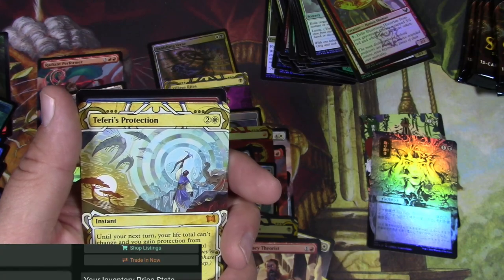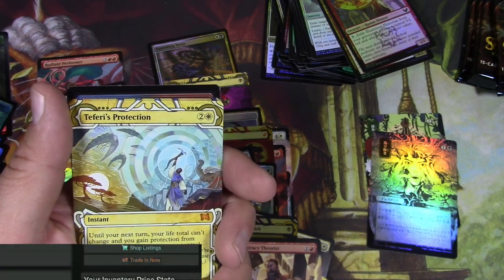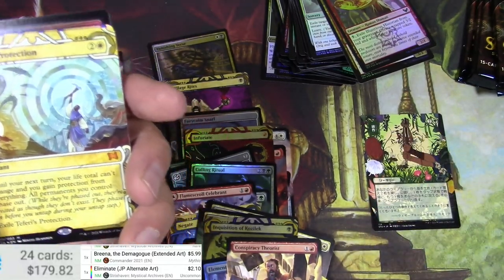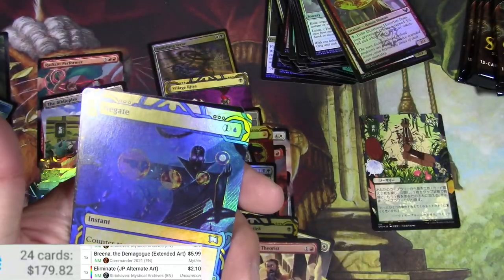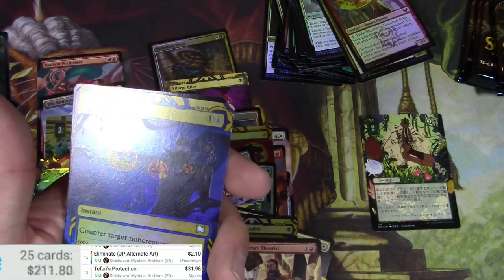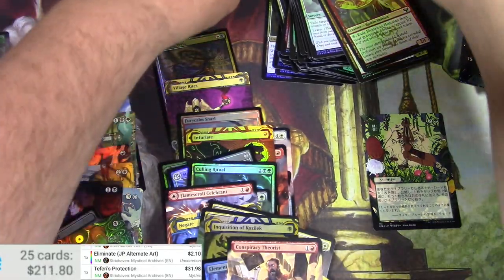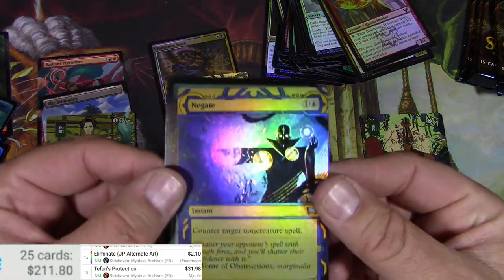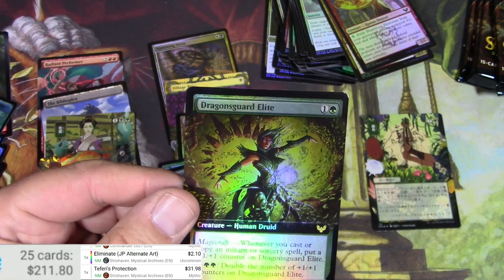Maybe the non-foil version can be seen better — Teferi's Protection, Eliminate alternate version. The foil would be two bucks. Teferi's Protection — the mystical archive non-foil version: $31! Pretty, pretty, pretty good. A foil Negate that looks really nice, and a Dragon Guard Elite — the foil version not really much.